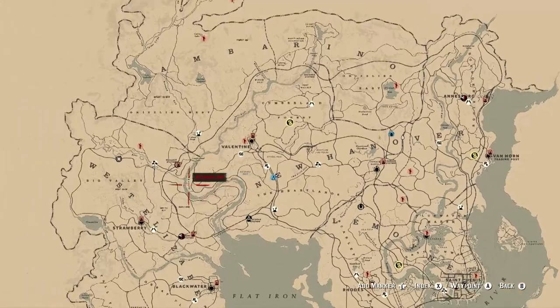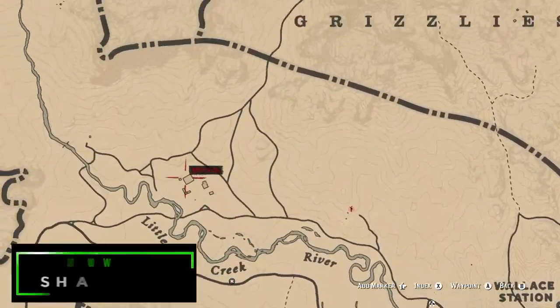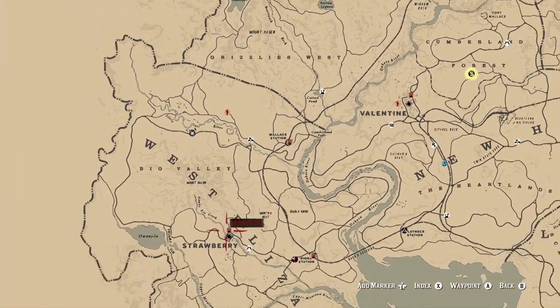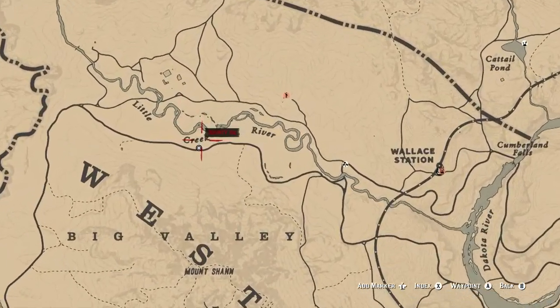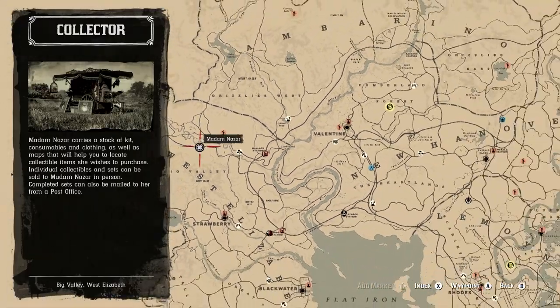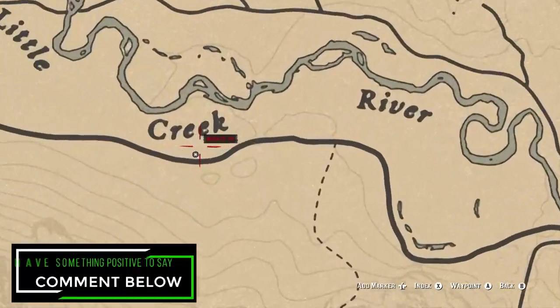Her location for today is going to be up in Big Valley along Little Creek River. This is Hanging Dog Ranch — just make your way up this way. The quickest fast travel location will be Strawberry, and just head pretty much straight north to get to this location. But if this is the only thing you came here for today, don't forget to like, comment, and subscribe down below — it would help me out a lot and is greatly appreciated.